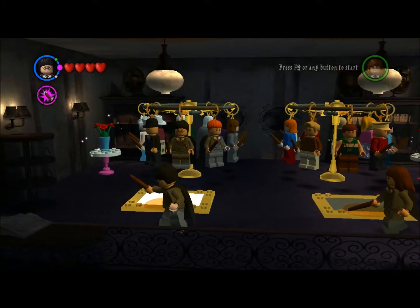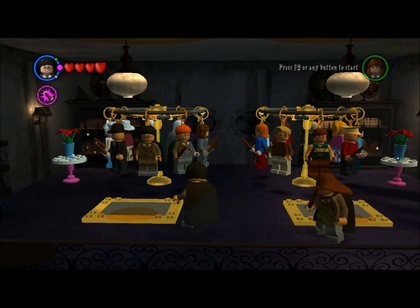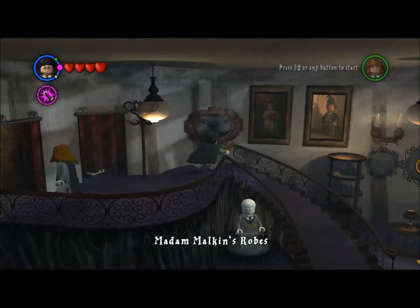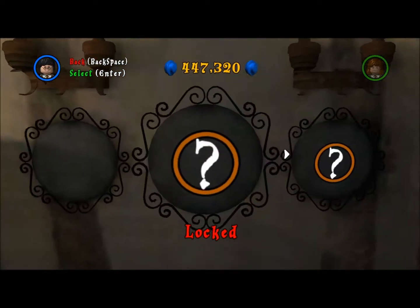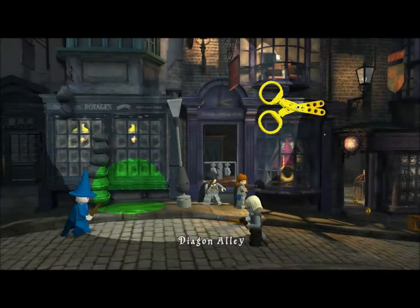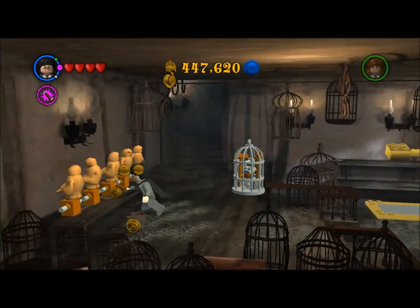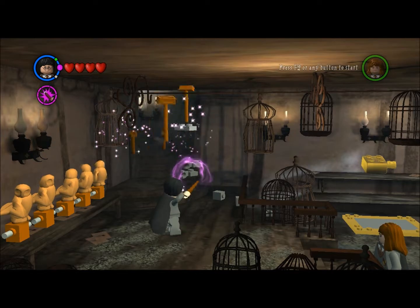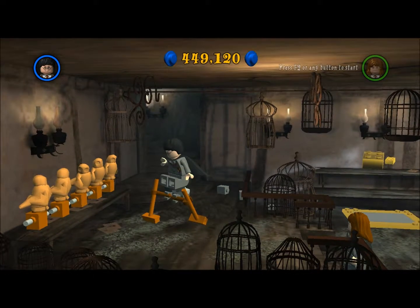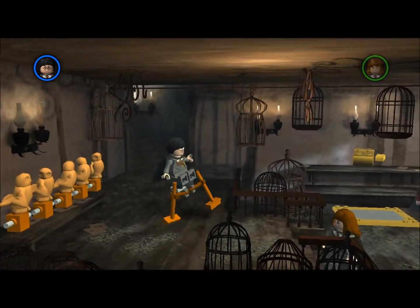You can come to Diagon Alley pretty much any time after you've beaten the first story level. First is Mountain Melkins — here is where you can buy characters. There's a few characters we can unlock here, like Hermione in the ball gown from year four. A little early to be getting that character. The Yule Ball is actually not in this game — spoiler. And that is Harry in tuxedo from year four as well.